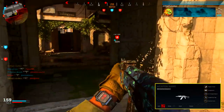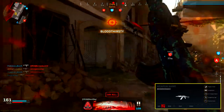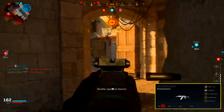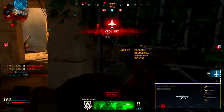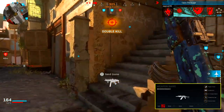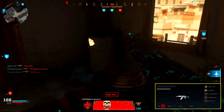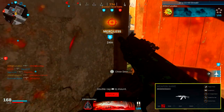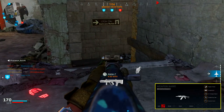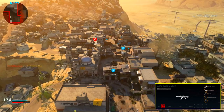Let me recap every attachment I recommend on the AK-47, starting with the muzzle. We're using the compensator to combat that vertical recoil, especially when we put on the 8.1 inch compact barrel. For the barrel, we have the 8.1 inch compact barrel, which gives you faster aim down sight speed and faster movement speed. The con is it decreases range by 21%, becoming four shots to kill from about 55 meters onward, so stay within the 5 to 50 meter range to keep that three-shot kill potential. Moving on to the skeleton stock — this gives us faster aim down sight speed and aim down sight strafe speed, making you a harder target for the enemy to lock onto.